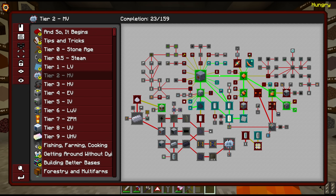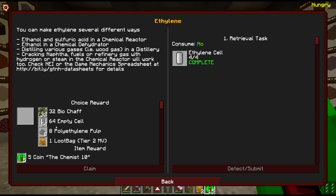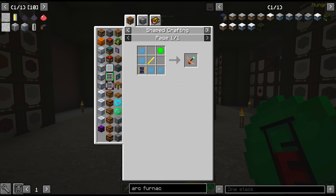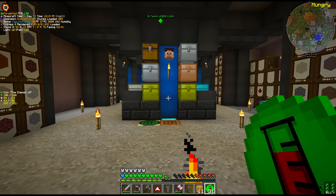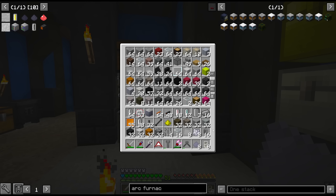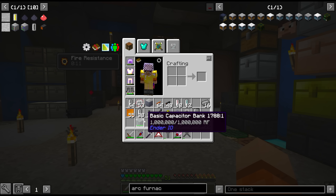We have quite a few quest rewards here — let's claim some. We'll take the loot bag, 32 empty cells, 64 more empty cells, and a flawless emerald. Flawless emerald is actually what's preventing us from getting more MV miners, since it requires the sensor. It's a chance output from small ores or you can make it in the laser engraver at HV. All in all, 11 MV loot bags. From those we got glass, polyethylene, lithium, bone meal, capacitors, and a capacitor bank full of RF.